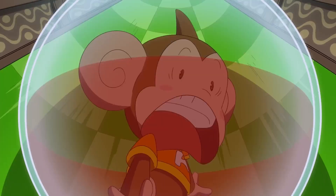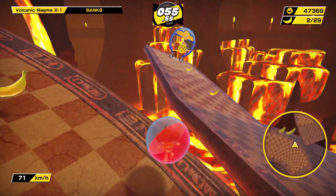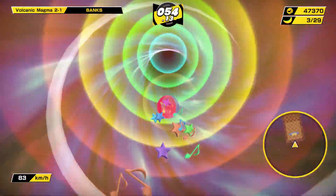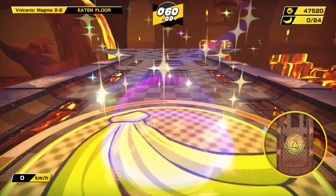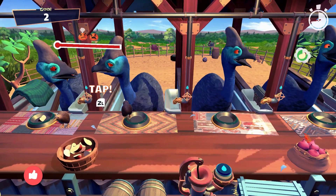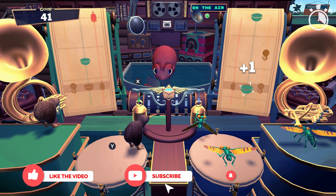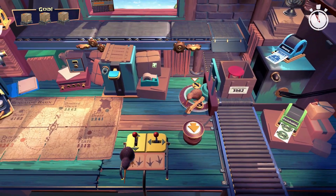And there you go — that's 10 awesome and cheap physical games to get for your Switch collection. If you're looking for more cheap physical Switch games, then make sure to check out two of my older videos in the series. If you don't mind digital, then make sure to check out my eShop deals playlist, where I cover cheap eShop games on sale each and every week. If you like the video, make sure to give it a thumbs up and subscribe if you haven't, so you can keep up to date with the latest videos and possibly save a few bucks too.